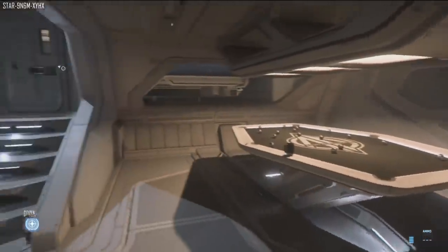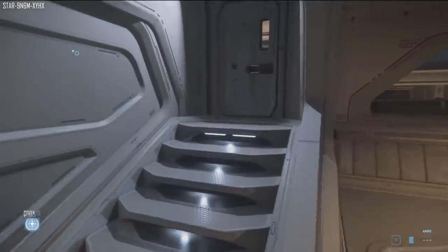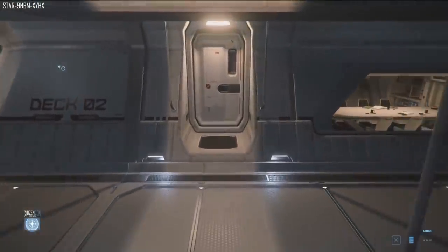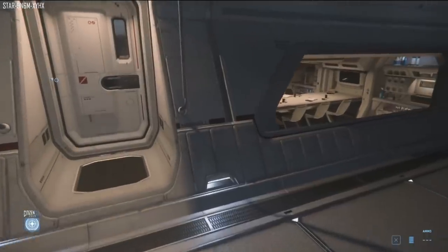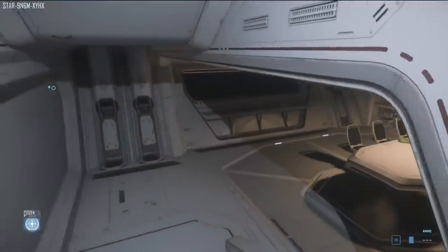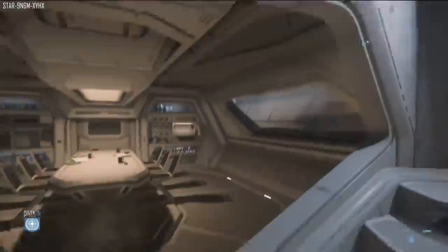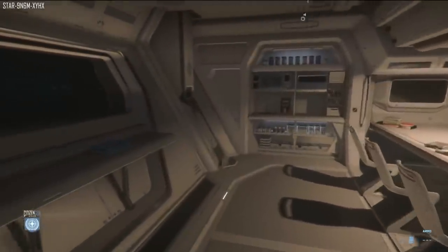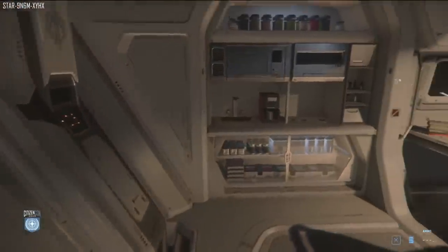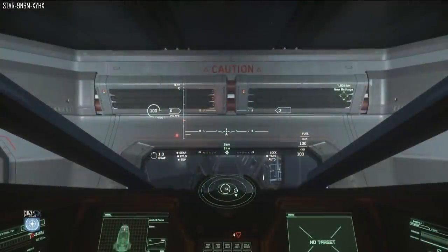Now for the big news: CIG have announced they will be releasing the Carrack into the 3.8.2 patch later this month. My guess is it'll come around the 14th of February — Valentine's Day — along with some special Valentine's Day promo, maybe a free fly as well. This is not confirmed, just my opinion. They did something similar last year with the Heartseeker Hornet and so forth, so fingers crossed: 3.8.2, Carrack, 14th. We will see.